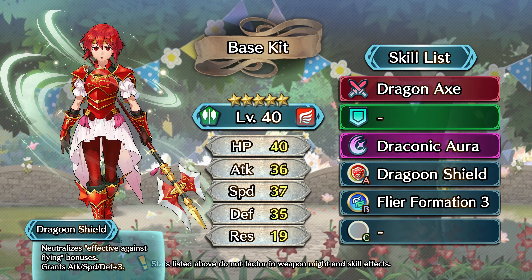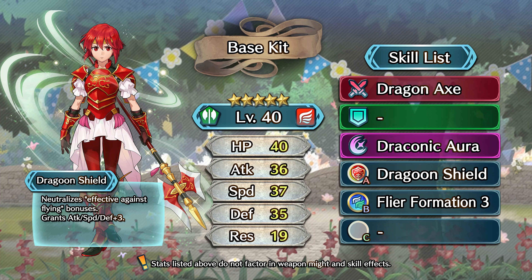In her A slot, Minerva's got another personal skill, Dragoon Shield. When equipped, it neutralizes any effective-against-flying bonuses, making her immune to archers and similar weapon effects. On top of that, it grants her a flat plus 3 to her attack, speed, and defense — the 3 stats she already excels in. This is a fantastic skill for her. Though it does compete against other popular A skills like Swift Sparrow 3 or Sturdy Impact, it's a great way to increase her base stat total and allow her to go up against archers.